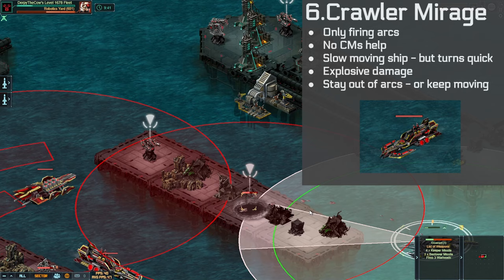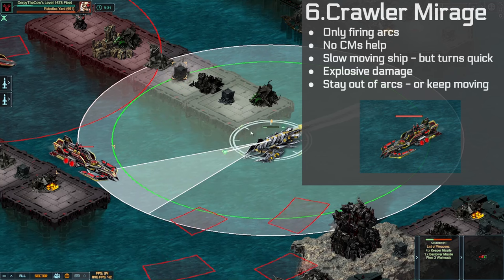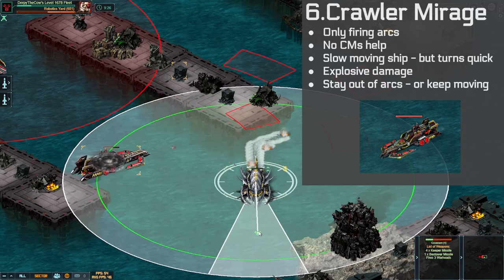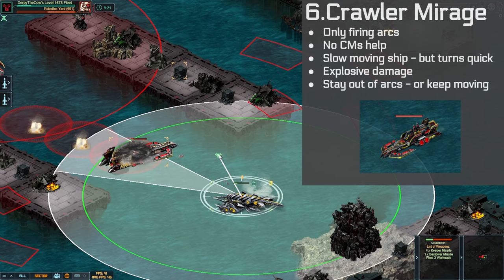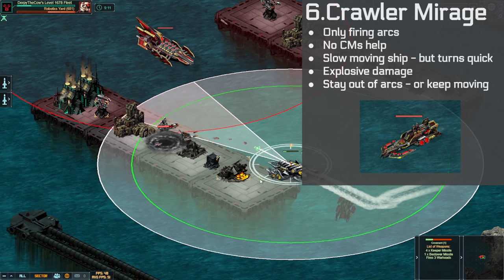Something else to be aware of is the ships in this target — there are two of them in this skill target. The first is a really slow-moving Crawler Mirage ship. It does do damage if you go inside those red arcs, shooting out a bunch of mortars that CMs are not going to work against. However, they should generally be avoidable if you stay out of the arcs. If you do get hit while moving, you should take pretty low damage. Just keep in mind that the high range will make even a low turn speed turn into a pretty high velocity turn.